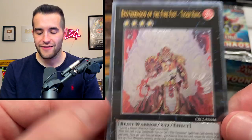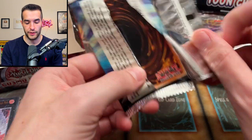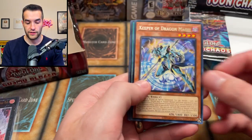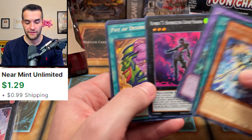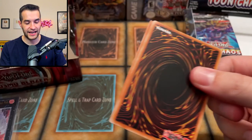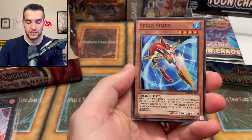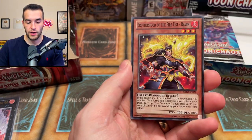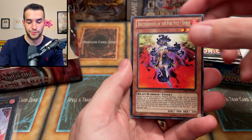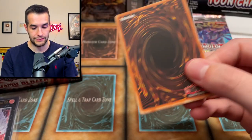We've now got an ultimate and a secret in the Cosmo Blazer box — now Toon Chaos needs to respond. They pull crossover, Mask Number 75, the Bamboozling Gossip Shadow — watch out for that gossip! Back to Cosmo Blazer for the second half: Inari Fire, Tenkin, Spear Shark, Fire Formation Tensu, Spell Wall, Brotherhood of the Fire Fist Raven, Abyss Nose, the Spirit, and Hazy Flame Cerberus.